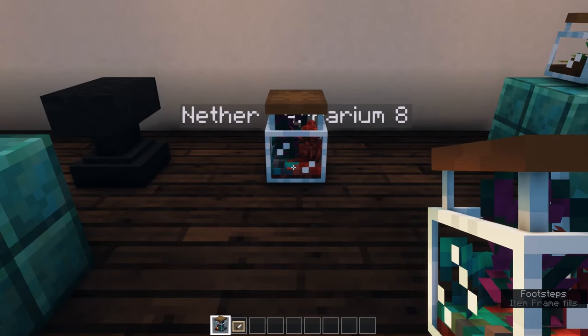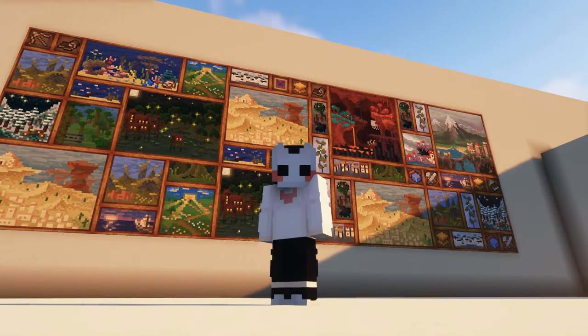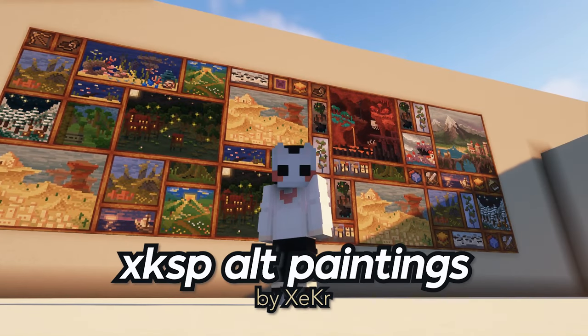To bring these models into your game, grab a glass bottle and go to an anvil. Rename it to something like 'terrarium 2', 'terrarium 4', or 'terrarium 8'. For the nether version, type 'nether terrarium 8', place it on an item frame, and there you go — you have the terrarium model in your world.